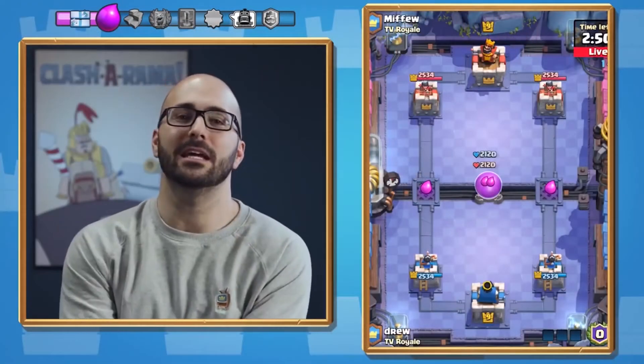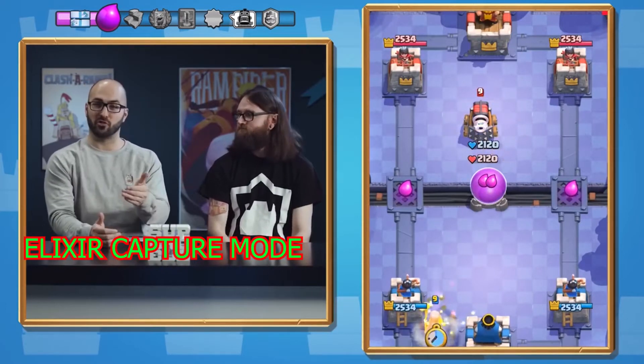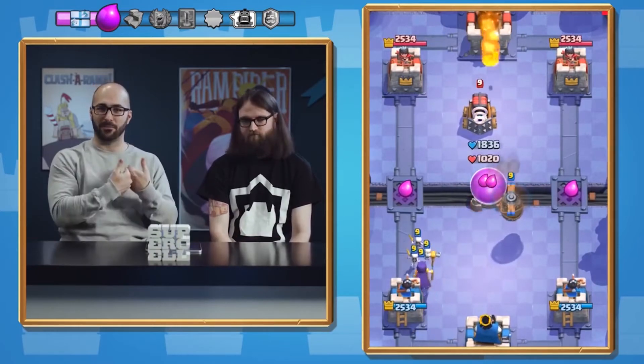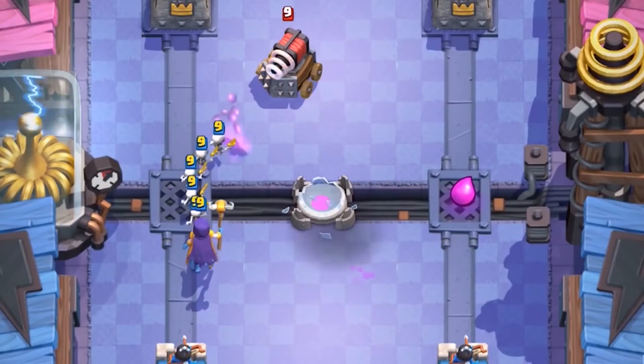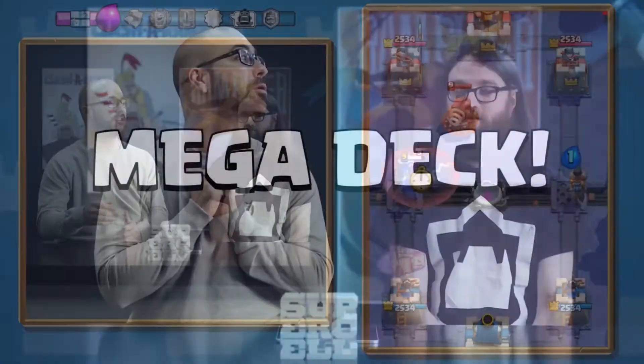Two new mechanics will be in the Elixir Rush game mode. First off, there are going to be Elixir Droplets on the bridge. The first troop to walk over that Elixir Droplet will collect it for that player. They appear on the bridge every 30 seconds or so, so you need to consistently be controlling the middle in order to get those Elixir Droplets.